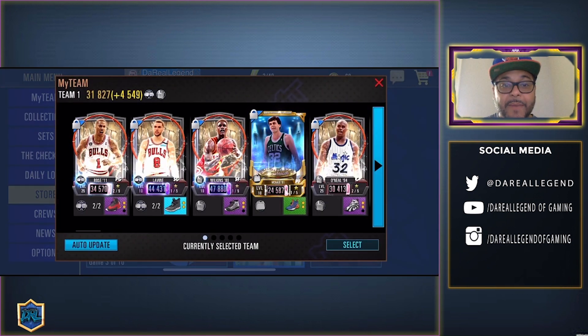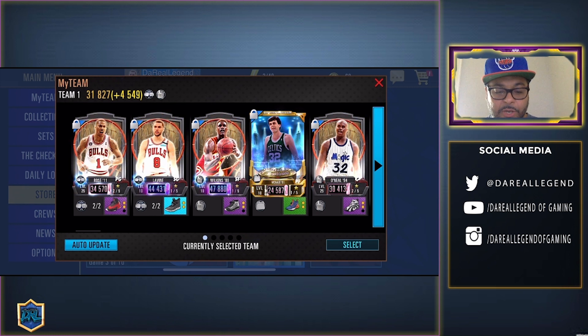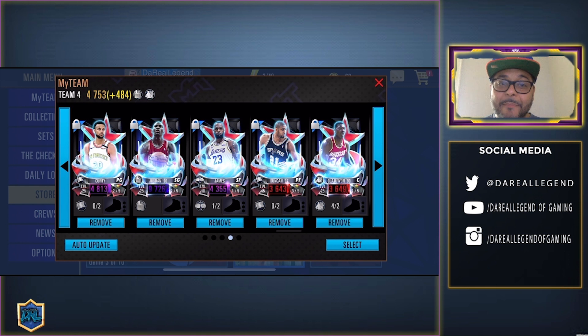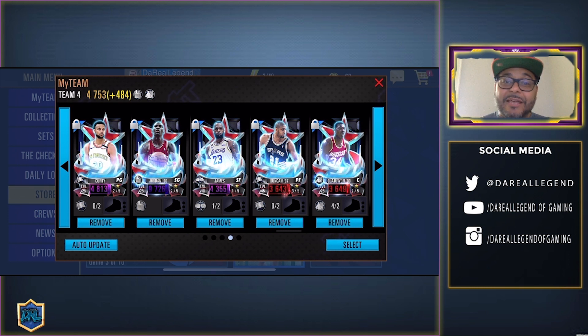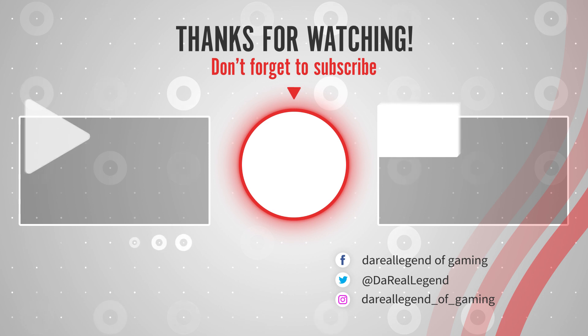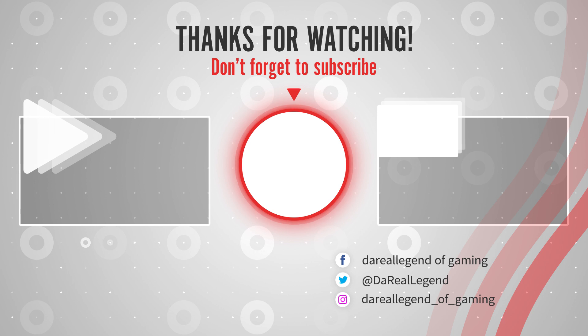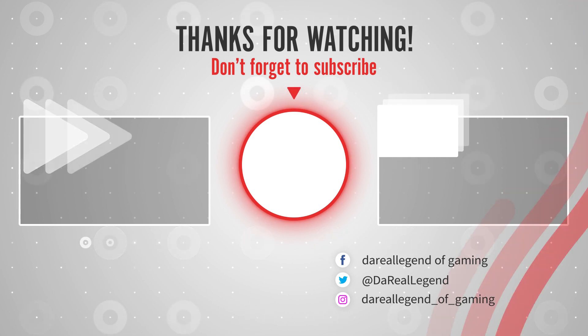Here's my Fan Favorites team — a lot of people want to see the squads. We're at 31.8 power. We've got Pink Diamond Derrick Rose, Galaxy Opal Zach LaVine, Galaxy Opal Dominique Wilkins, Pink Diamond Kevin McHale, Pink Diamond Shaquille O'Neal, Amethyst Stephen Curry — rarity doesn't matter as much with Curry — Michael Jordan, LeBron James, Tim Duncan, and Hakeem Olajuwon. It's a great team for grinding: LeBron and Hakeem are great for pick and roll, Curry hits that top-of-the-key three, and we've got MJ. Let me know in the comments what Fan Favorites players you have, if you're excited for the events and rewards, and any questions about Season 4. Appreciate all the support — catch everyone on the next one, peace out.